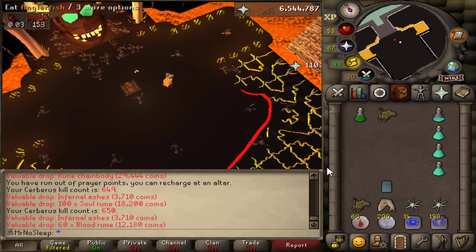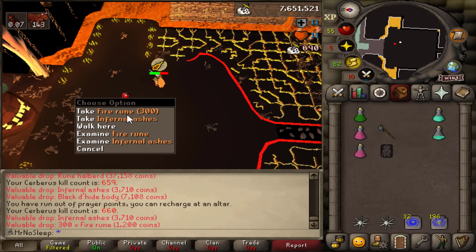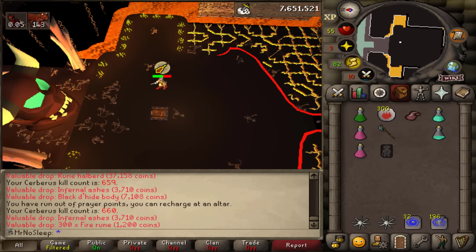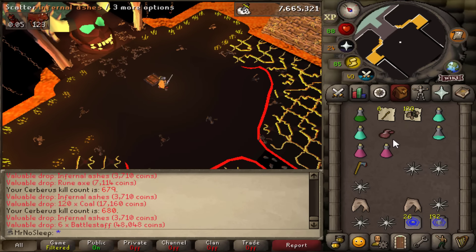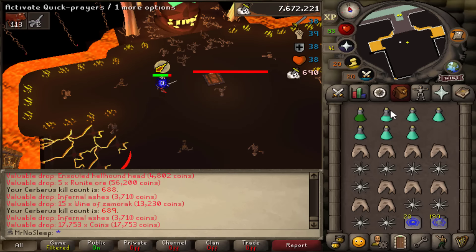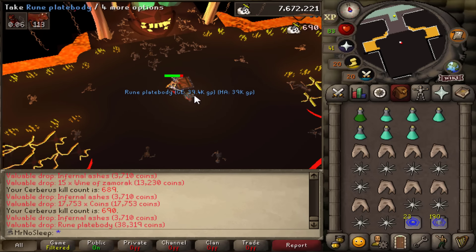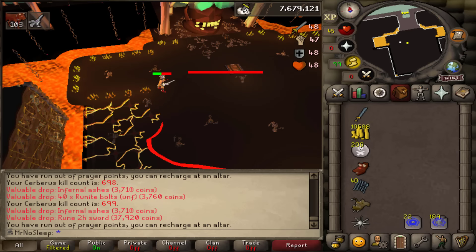We already have all of our Zenyte jewelry unlocked — we just need one more Onyx. So for now it looks like I'll just be putting the Arclight to use at Cerberus. I really love the drop table here: not only do you get Prayer XP but you also get decent XP for Herblore, Smithing, and Crafting, and of course alcheables, which always help with the coin stack. Still yet to get an elite clue scroll or a crystal in this task.